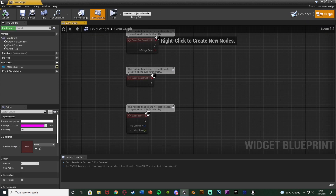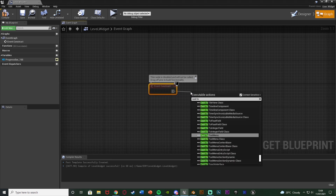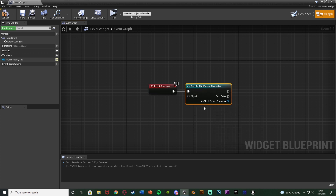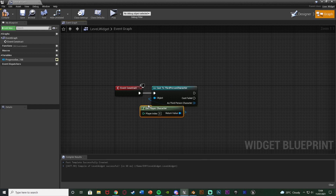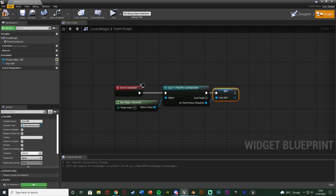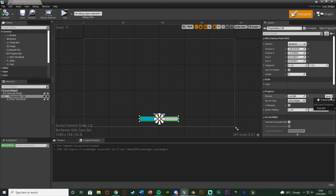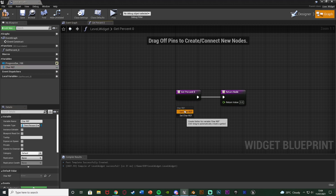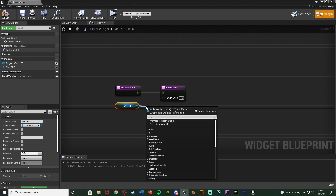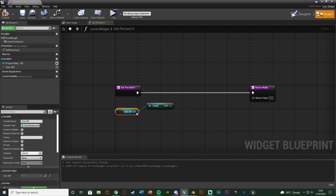Going to the graph, I'll delete Event Pre-Construct and Event Tick and just use Event Construct. Out of this I'll cast to the third person character, with the object being get player character. As third person character I'll right click and promote to variable, naming it 'character reference', then compile and save. This gives us easy access to our character blueprint so we can get EXP, level, EXP needed, and everything we need. Back in the designer, select the progress bar, under percent hit bind, create binding, then get the character reference.